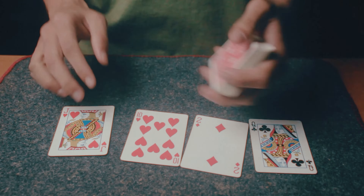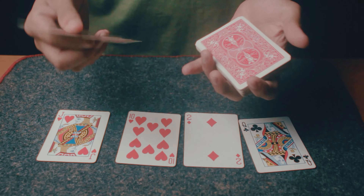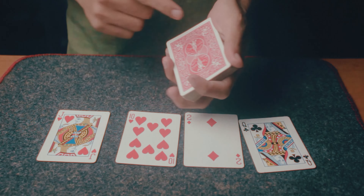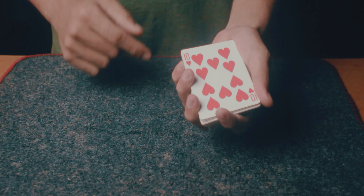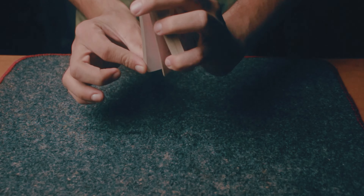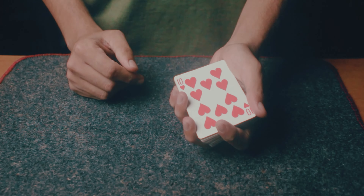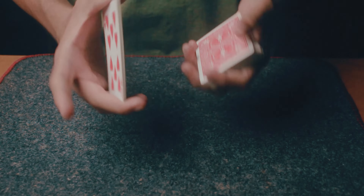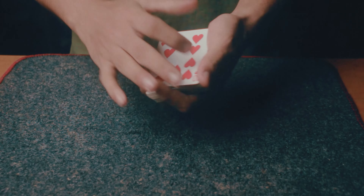Once the cards are turned over, you already know the four aces are still on top of the deck. Take a pinky break right under all four aces secretly, then take the spectators' four cards and keep them on top of the deck. Now you not only have the four aces above the break — you also have the four spectator cards above the break, giving you eight cards above the break. Hold the cards so spectators don't see the thickness of the packet you're lifting.